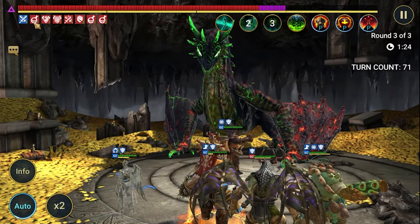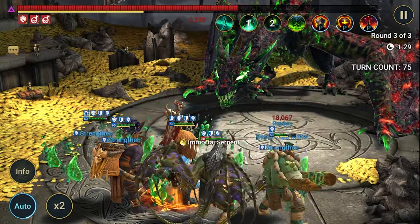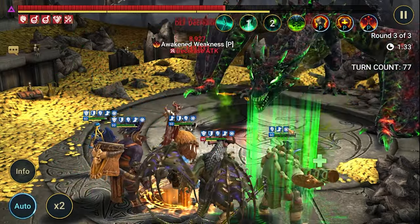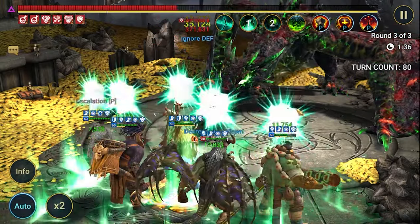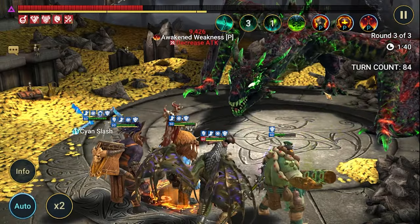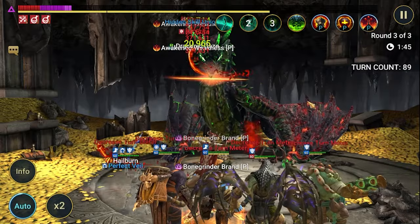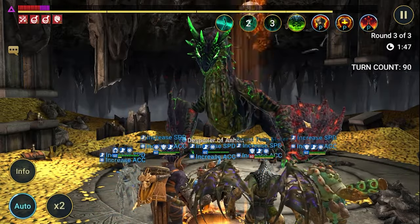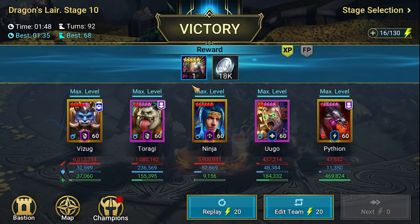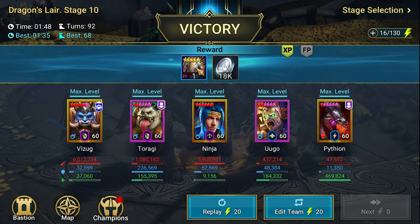A lot of debuffs going out. Dragon has increased attack buff. Toragi died and Pytheon revived him — pretty nice and easy. I'd say this run is below two minutes, which should be fine. Ninja is doing great work. All the HP burns and poisons are doing totally great in this dungeon.